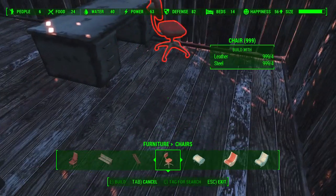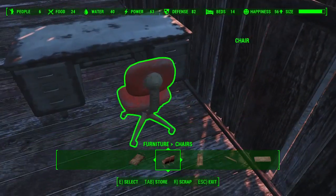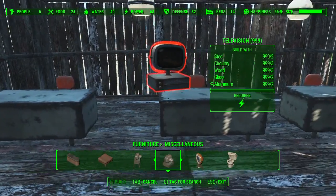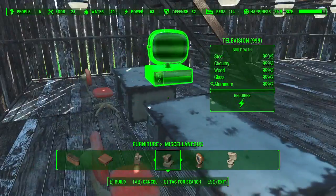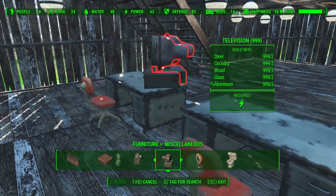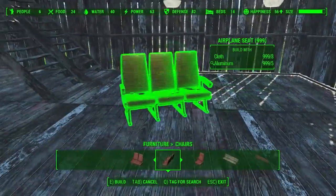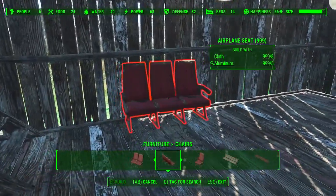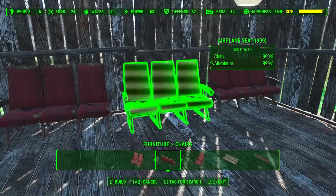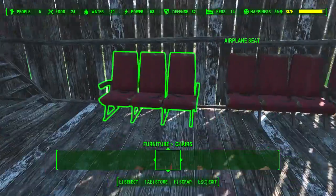All the stuff that I'm using in this build is purely vanilla. Anything that looks different to what you may have is from the Picket Fence magazines — it's not mods. I did have mods not long ago, but they're not working at the moment because Bethesda killed it, which sucks. So put some TVs down because they'll look like computers — they look awesome. And now for the waiting area, I use airplane seats. I think it looks better — it looks really doctor waiting room-y, if that makes sense.